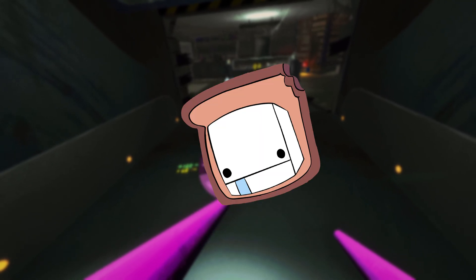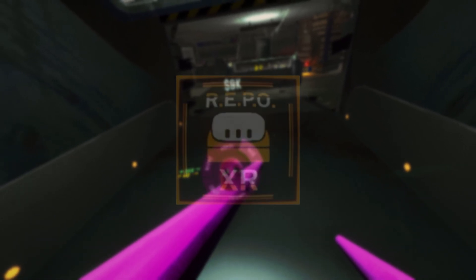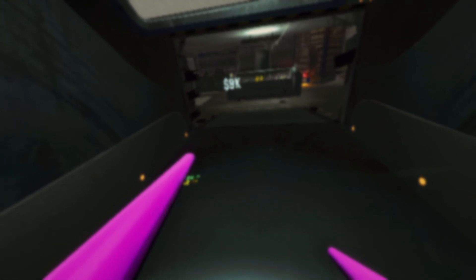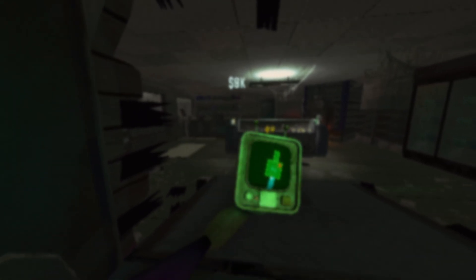Hello everyone, if you're new to the channel my name is Remy. Today's video I'm going to show you guys how to download the Repo VR mod. This one lets you have full control with your VR capabilities — your hands and everything. You can use your whole hands like you would in VR. There are already bound controls but if you want to change them you can do so in settings.